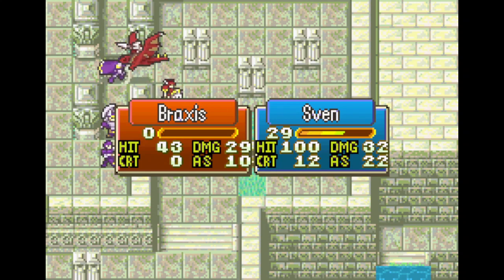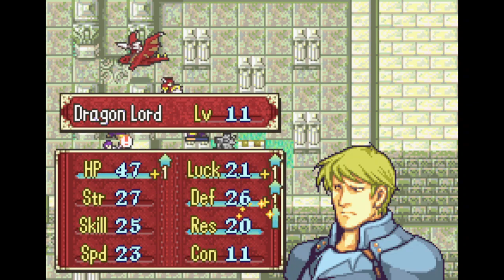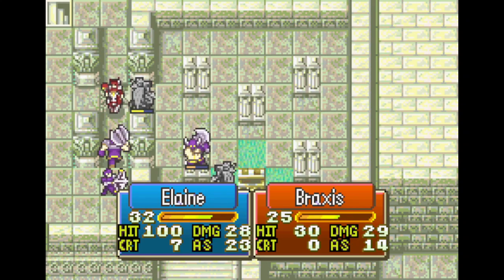Bimble Vether is technically considered a wind tome, if you didn't know. Sven, even at strength cap with a silver axe, couldn't one-shot that sage — the best weapon to use would have been the brave axe, if I even remotely cared.